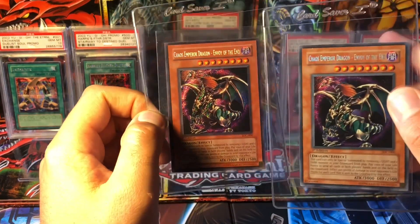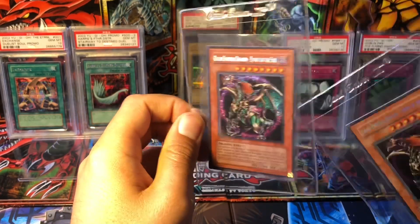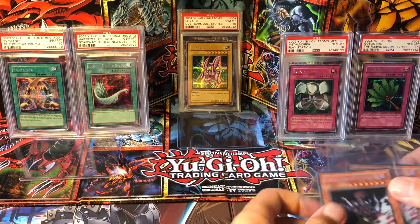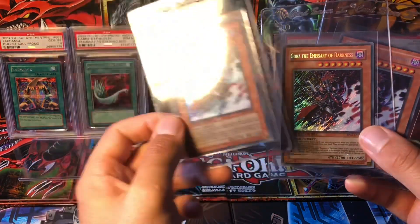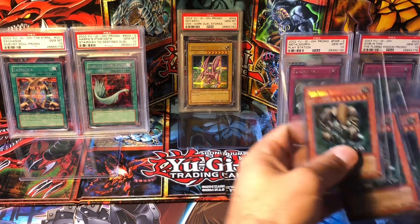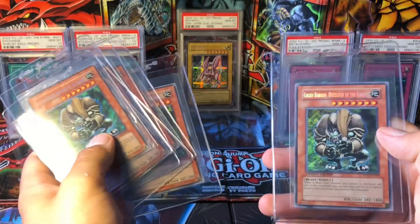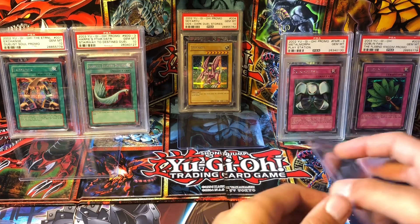We have two Chaos Emperor Dragon, Envoy of the End. I think one has to be Euro printed or something because this one is so much darker than this one. But nonetheless, I really hope we can get at least one 10 out of those two. Then we have a bunch of Retro Pack 2 cards. We have three Gorz the Emissary of Darkness Limited Edition cards, and six Green Baboon Defender of the Forest Limited Edition cards. We'll definitely be selling the majority of those once they come back.